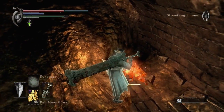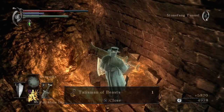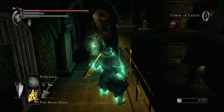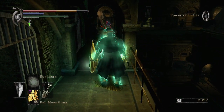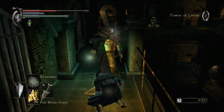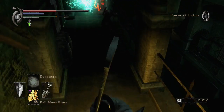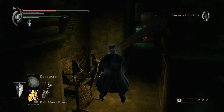I can stun lock him because I'm a mean dick. But he gives you the Talisman of Beasts, which is unique because you can use it as both a Catalyst and a Talisman for spells and miracles, respectively.